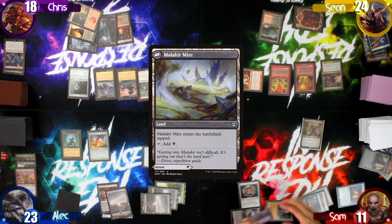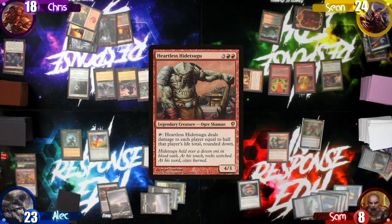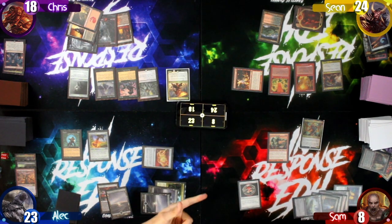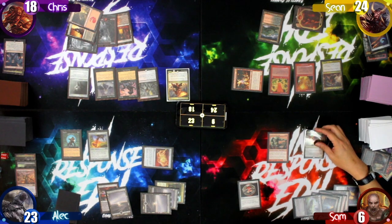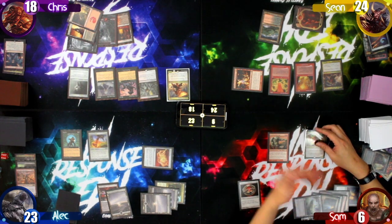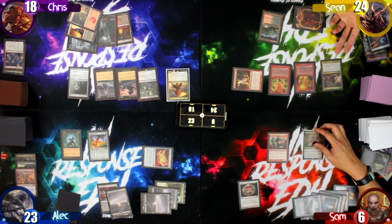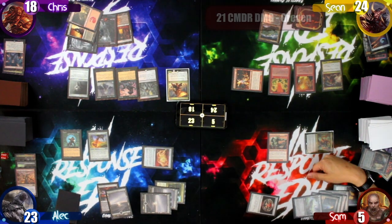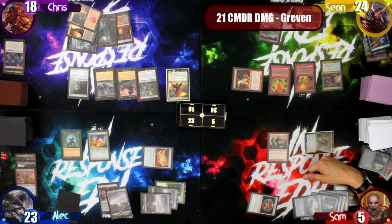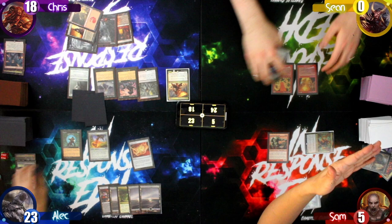Sam plays a Malakir Rebirth as his land drop, then loses another three life from the Citadel to cast Heartless Hidetsugu. Sam swings at Sean, knocking him out in one swing, and passes to Alec.